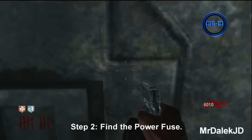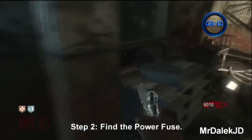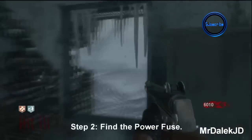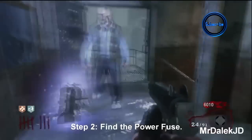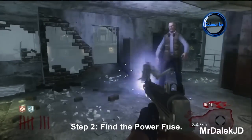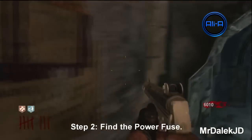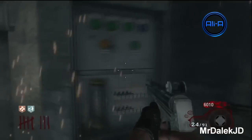As Rick Toppin mentioned, there is a power fuse that is needed. The power fuse is just up the stairs and will either spawn on one of two desks, or next to a cabinet nearby — just a quick warning for people who have trouble finding it. This is also a warning for people doing it on solo: you will need a decent strategy and quite a lot of points to complete this Easter egg. Now let's put the fuse in the power box.